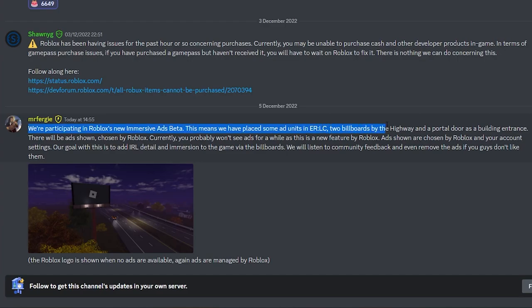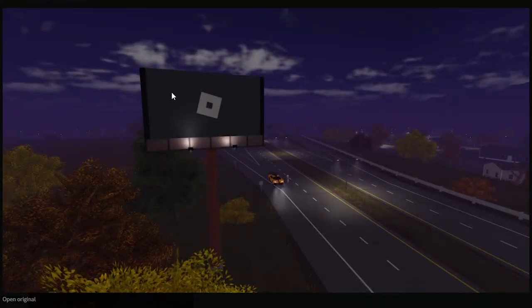We've placed some ad units around EOSC — two billboards by the highway and a portal door at the building entrance, which is just below the civilian spawn. The ad shown will be chosen by Roblox. Currently you won't be able to see any ads for a while as it's being tested, but once Roblox introduces it, these billboards will change from the Roblox logo to a game thumbnail or an advertisement.